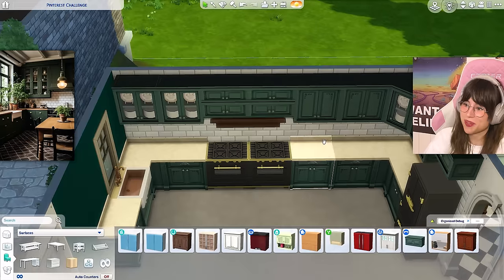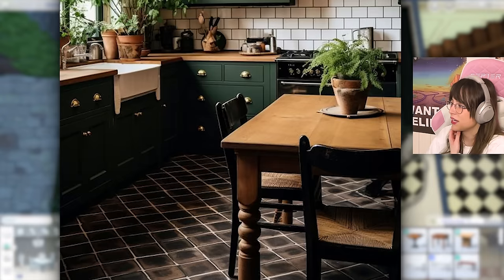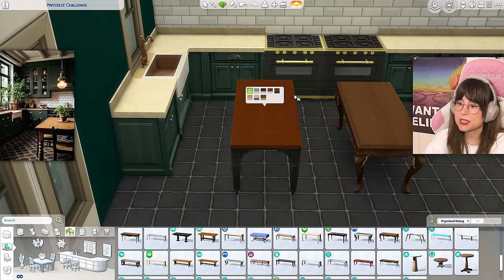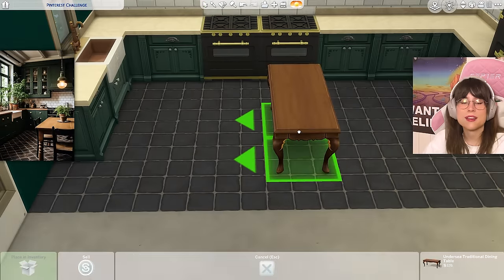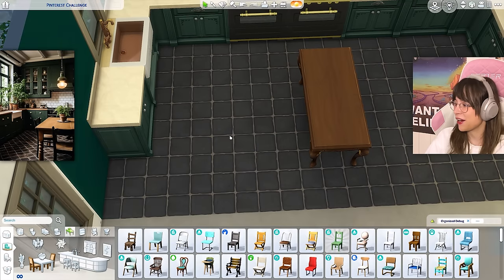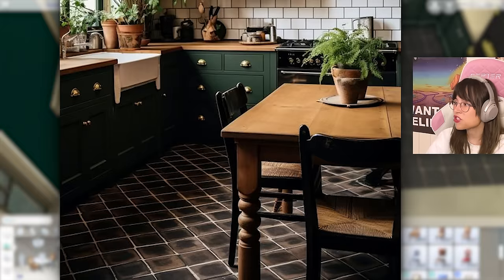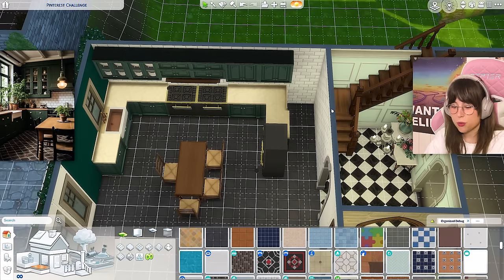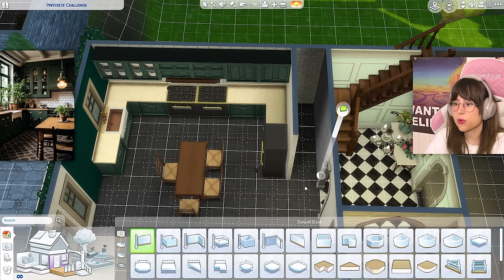I've looked through every single table and none of them matches. This table would have been great but it doesn't have a matching swatch. I know this table doesn't look like the one in the picture, but it matches in spirit. For the chairs — they only have one chair on that side? This kitchen is looking pretty weird because of the size — it's too big. You know what, I'm just gonna close off this room and nobody ask any questions.